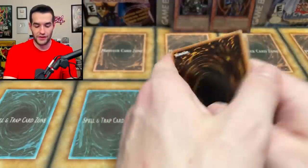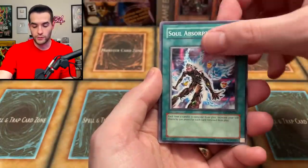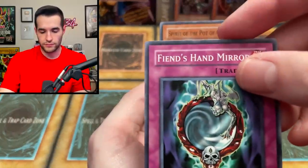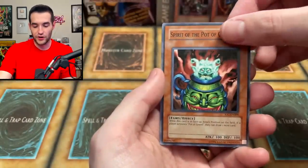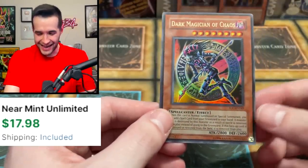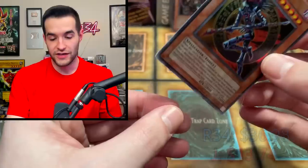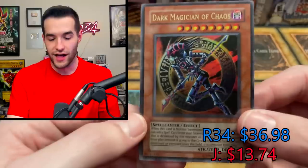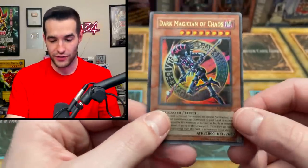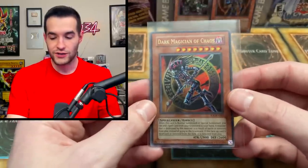Invasion of Chaos first edition — let's go! Prickle Fairy, Coach Goblin, Granadura, Soul Absorption, Salvage, Sylphide, Fiend's Hand Mirror, Spirit of the Pot of Greed — and a Dark Magician of Chaos! I told you — you're not going to win, but I'm going to pull you a chaos monster. This is an IOC-EN version, which you do not see very often. That is really cool and it seems to be in really nice shape.